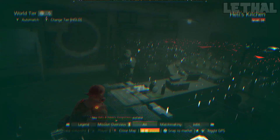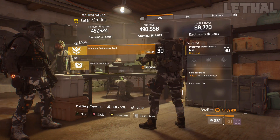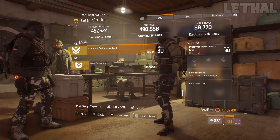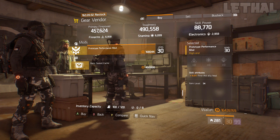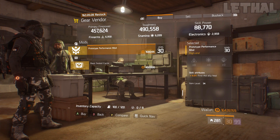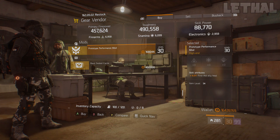Dante's Run safe house is next, and it's selling a prototype performance mod — a 6% first aid ally heal. If you're making a reclaimer build or a tactician healer build, this mod is really good. It's going to make your heals that much better, helping out your teammates a lot. For legendary missions and incursions, using a good healer build is really smart, so if you're missing these mods for your build, definitely pick them up.